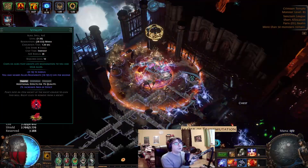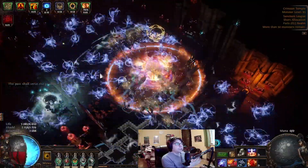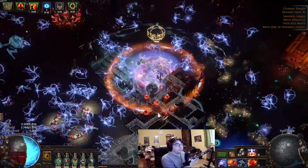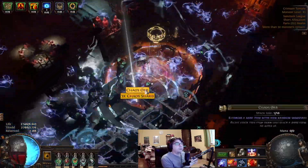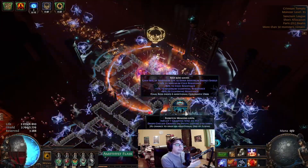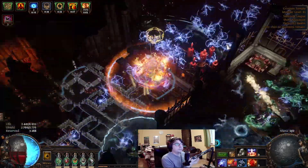Purity of Fire for maximum fire resistance, because when using Righteous Fire it will help to mitigate the degen. Vitality for the life regen. Also using a Watcher's Eye with life recovery rate while affected by Vitality. Very important: you only need to reserve half of your life. If you go over 50%, you will not be able to overleech. You can check the number by simple math — just divide your maximum life by 2 and see if your unreserved life is more than the reserved life. Glorious Vanity Timeless Jewel with Corrupted Soul — we gain our maximum life as extra energy shield.